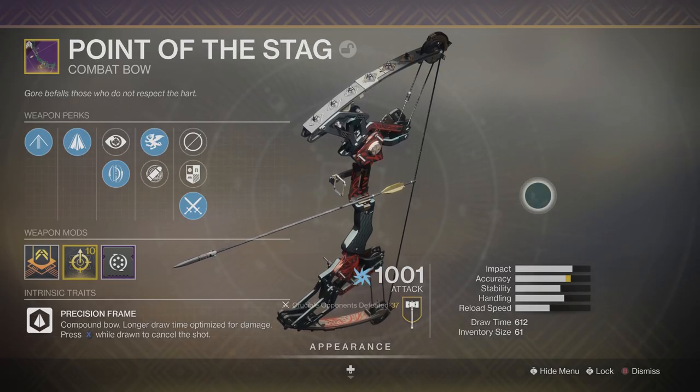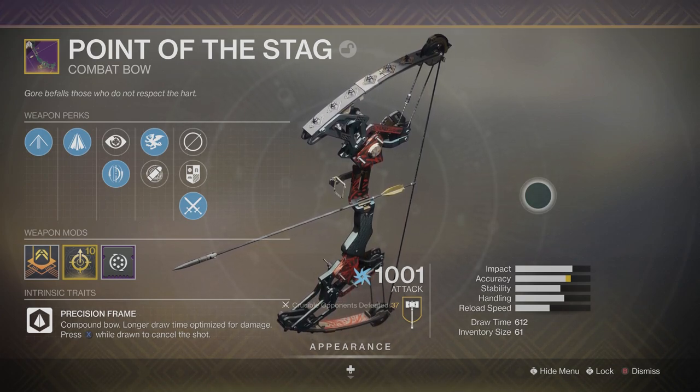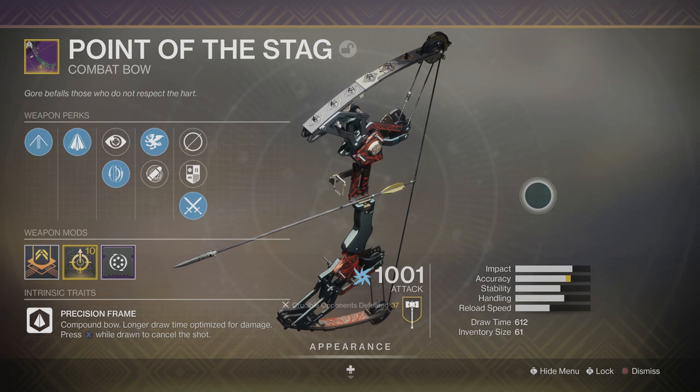Ladies and gentlemen, boys and girls, welcome to the channel. In today's video, we are going to be taking a look at the new Ritual Iron Banner bow. You can get this by completing a quest from Lord Saladin — head on over there and pick up a quest bounty ticket from him.